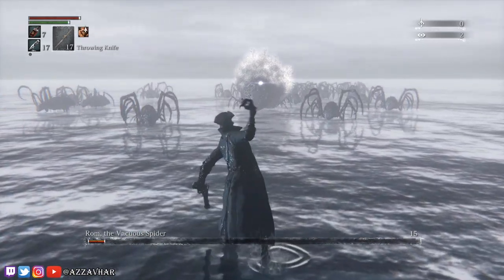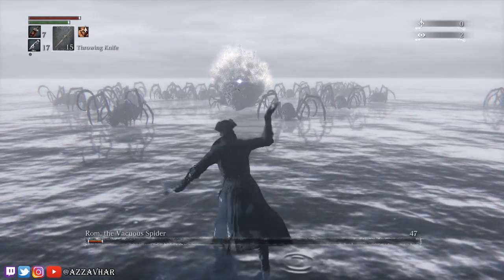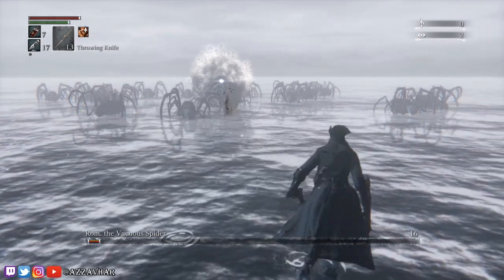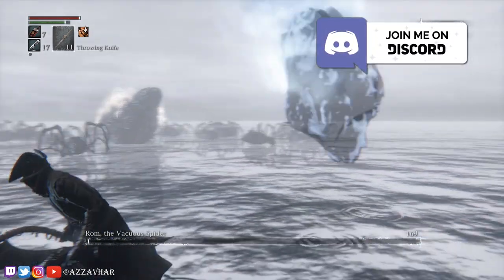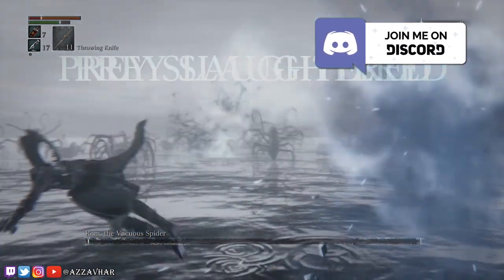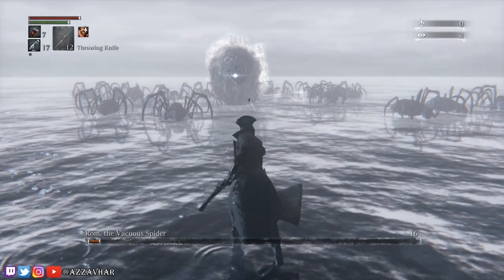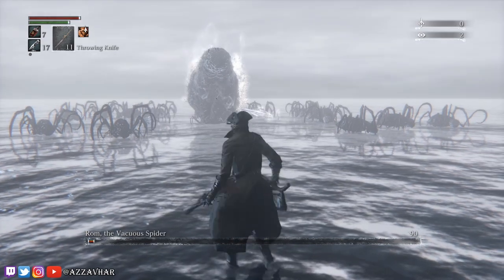The best time to throw a knife is just as she stands up to summon the meteors. Throw one knife and it will hit Rom in the body and do decent damage. Then make sure to prepare yourself for the incoming meteors and dodge them accordingly. In this phase you always have to be on the lookout for Rom standing up — if she stands up she's going to summon meteors, so make sure to be running to the side to avoid them. Be aware of your stamina bar because you'll need to run for a good few seconds to avoid all of them.